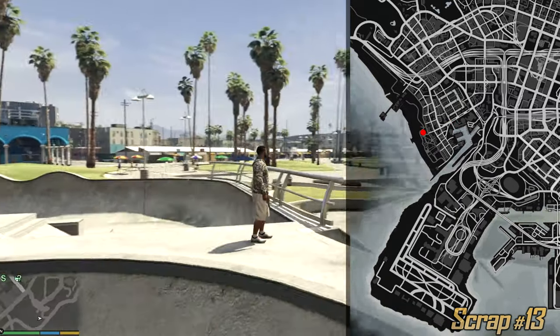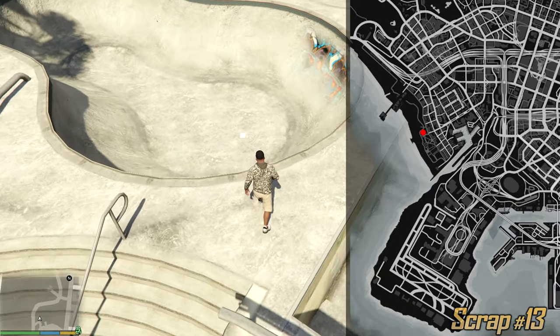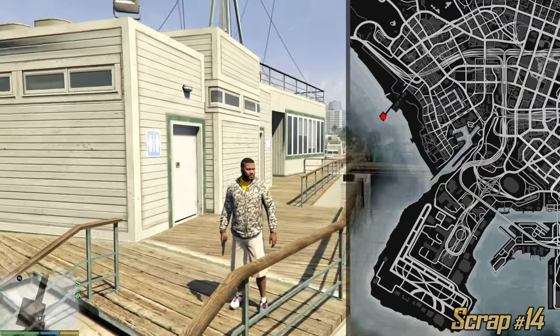Even though we don't have a skateboard in GTA 5, we do have a skate park. Inside this skate park at the ramps we can find the next one. This one is super easy to find because it's at the end of the pier.